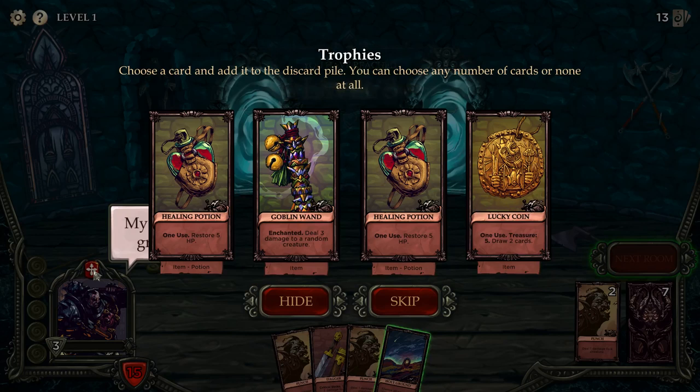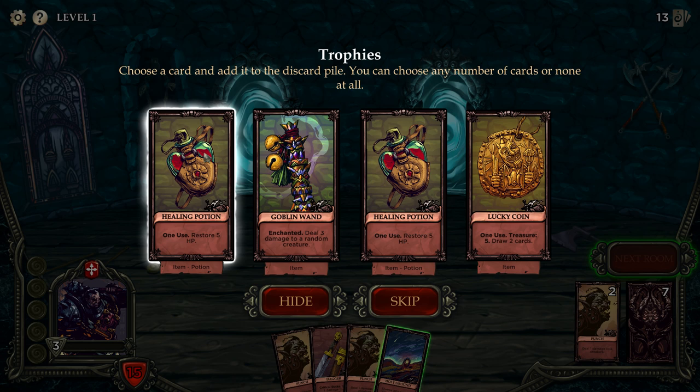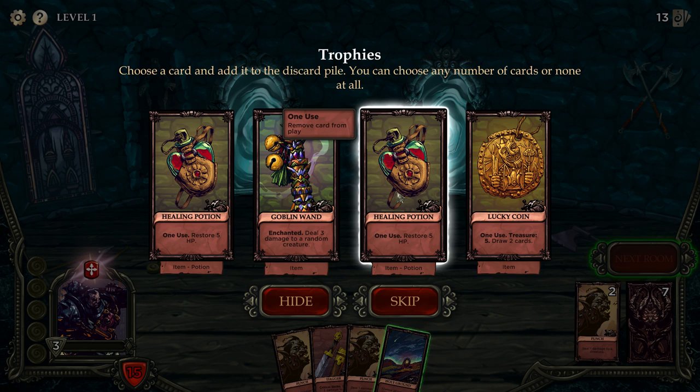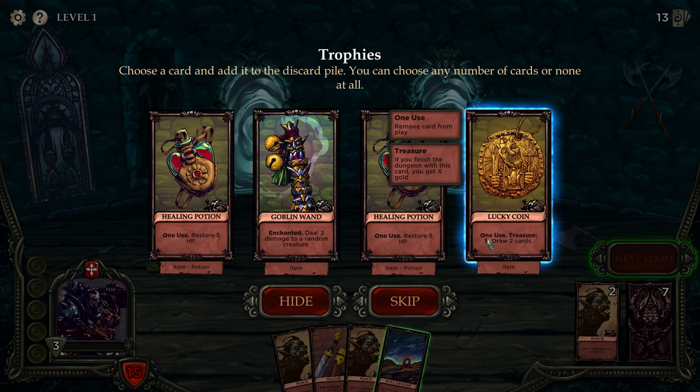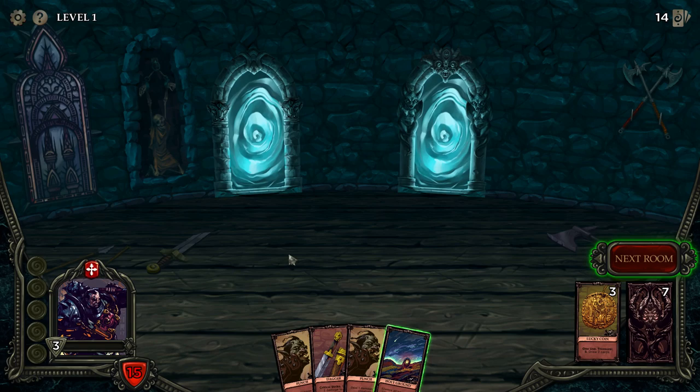Leveled up again, now we take the trophy first. I don't want too many healing potions because if you draw two of them in one turn, that's really bad. Lucky Coin — one use treasure, draw two cards. So this is an example of a treasure card: it gives five gold if you leave the dungeon with it, but if you spend it you can draw two cards. That's quite a good one.